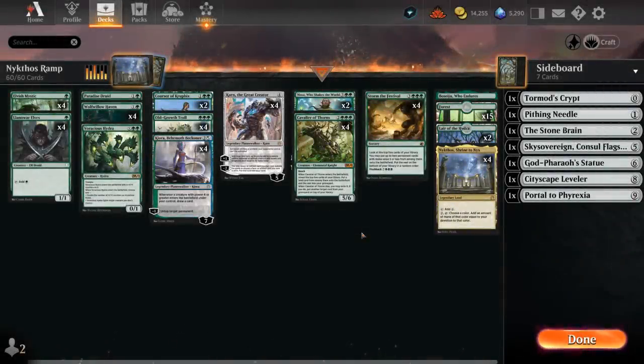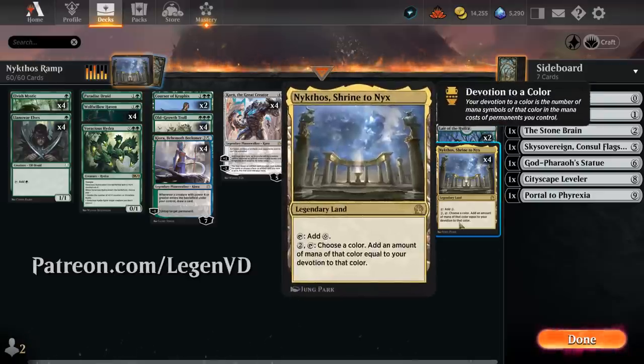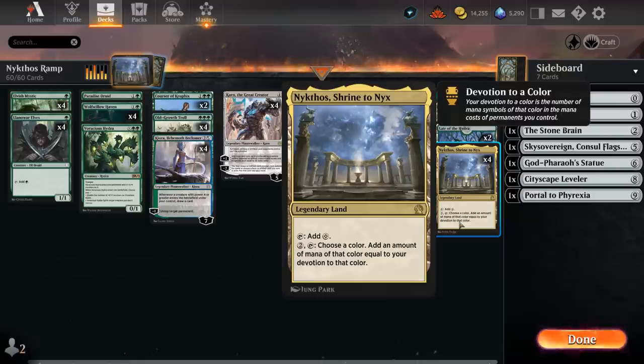Hello and welcome to another Explorer Games video. Today we're taking a look at a Monogreen Devotion Ramp deck, as voted on by my supporters on Patreon, now that we finally have access to Nykthos Shrine to Nyx on Arena thanks to the latest Anthology expansion.